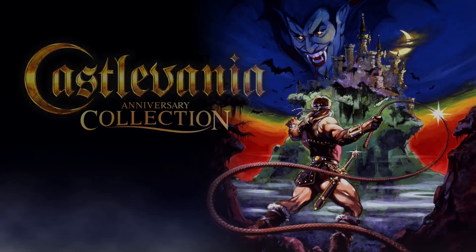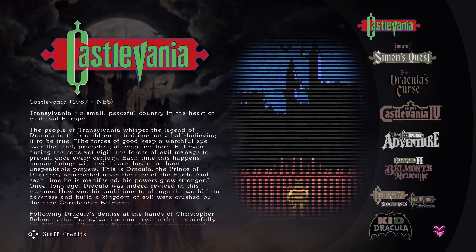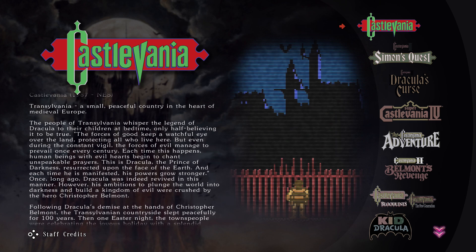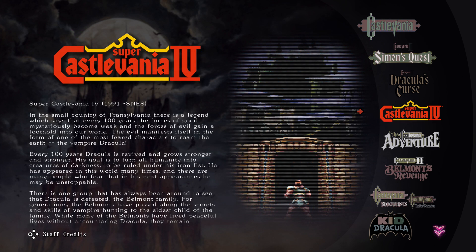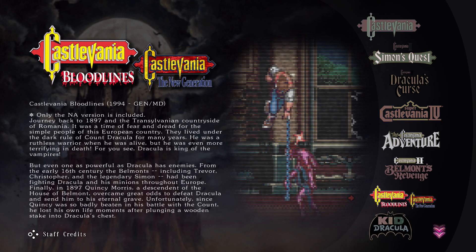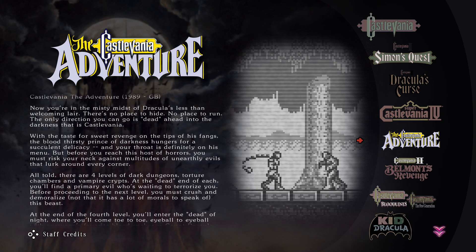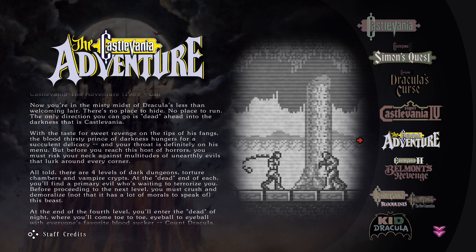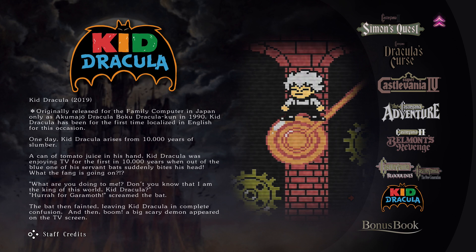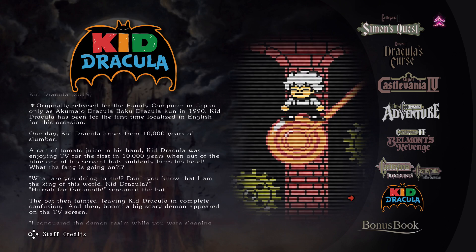First up is Castlevania Anniversary Collection. This little gem was done for Konami by M2 and features 8 entries from the Castlevania series. Included here are the first 3 NES games, Super Castlevania IV from the Super Nintendo, Bloodlines from the Sega Genesis, 2 Game Boy entries — The Castlevania Adventure and Castlevania II Belmont's Revenge — as well as a never before released English version of Kid Dracula, a Japanese Famicom game loosely based in the Castlevania universe.